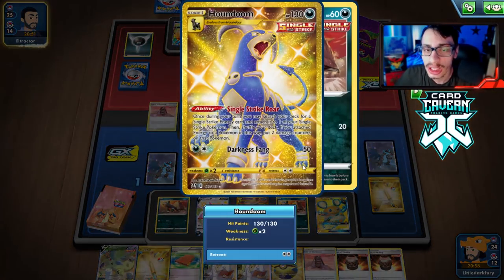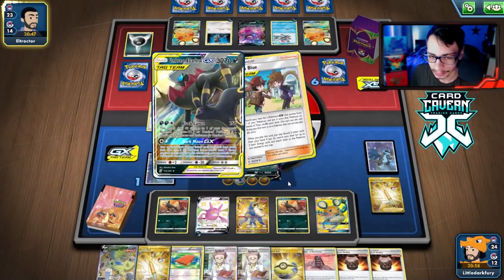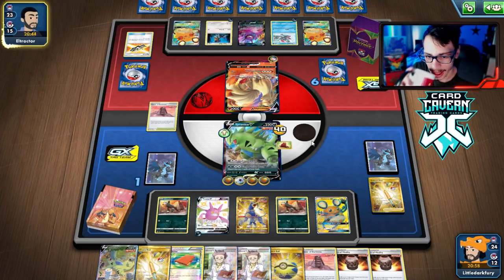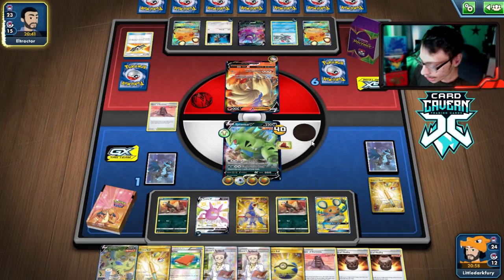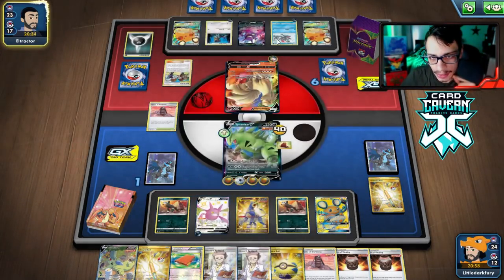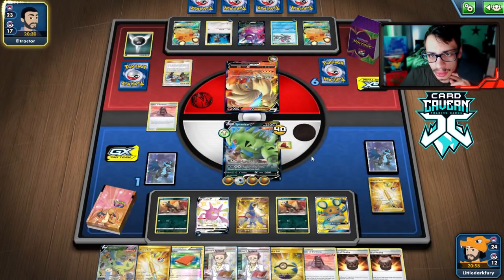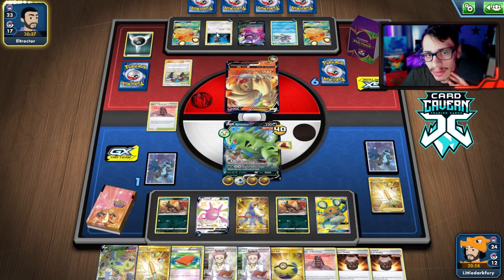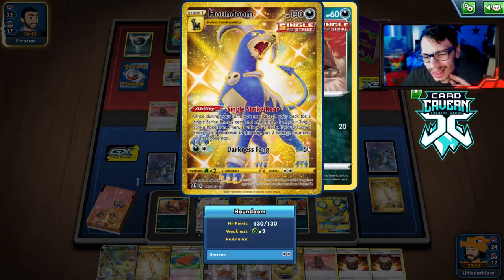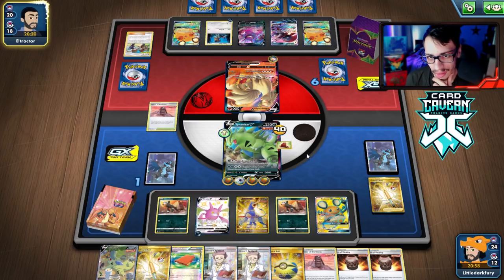All we have to do is find two Houndooms to win the game. They lose a bunch of energy — you love to see it! They're completely bench-locked. There's a Houndoom right off the gate. We'll bench this, play the Urn of Vitality, get all the energy back. A lot of sequencing needs to be done here. We'll play Ordinary Rod — putting back the Houndour, not the Tyranitar since we have another one in the deck.